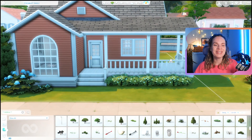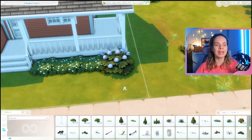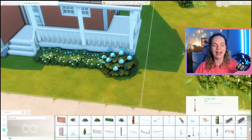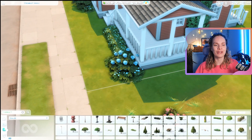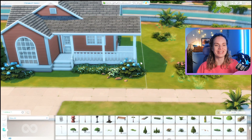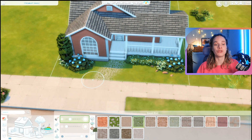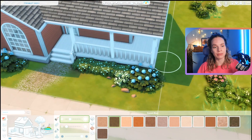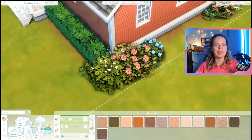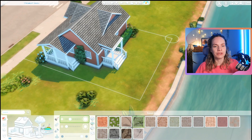I was looking at a little picture or sketch of a house I found on Pinterest — I think that house was also orange, which is where the inspiration came from. I did build this house on stream, so I was building it together with the chat, which was a lot of fun. One really annoying thing that happened is that my terrain paint got deleted.